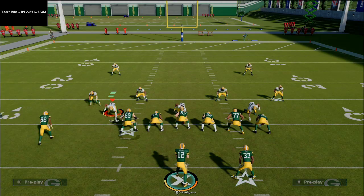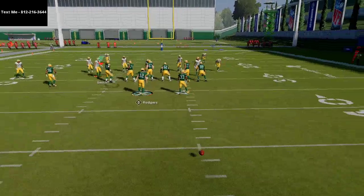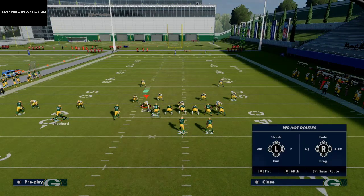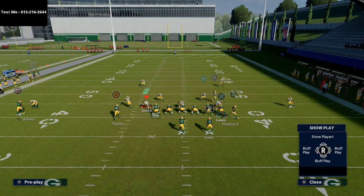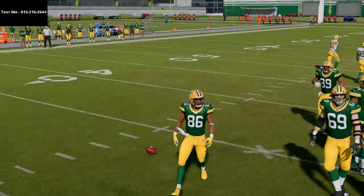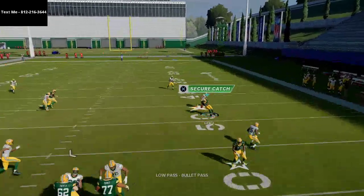This route to Davante Adams is going to always be open. What's really nice is the timing and the window at which it comes open — it comes open really, really fast. So it's very difficult for the opponent to get their user out to that side of the field. As a general rule, you want to run your trips to the wide side of the field. If you're on the left hash, just flip everything and you'll be very effective. As for other reads against man-to-man, you're going to be able to hit both this corner route and this post route. For the corner route, you want to low ball it right on the cut.